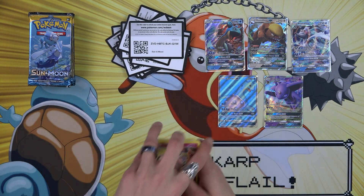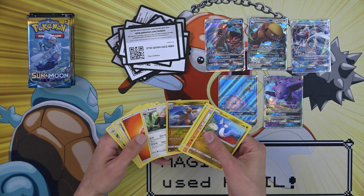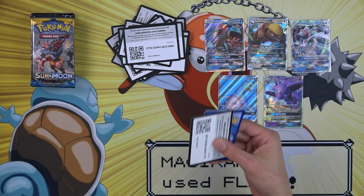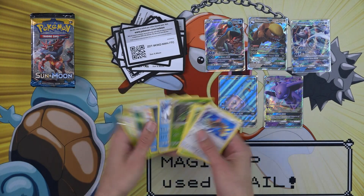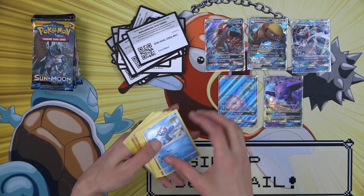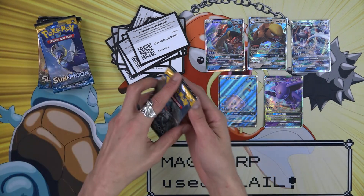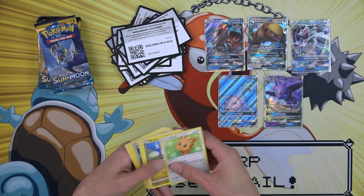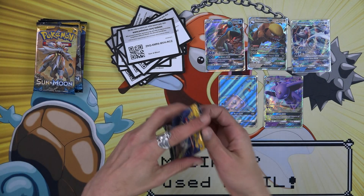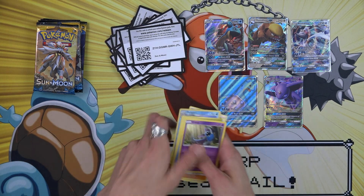These packs are not hitting. Incineroar and reverse holo Drowzee, Dratini and Stoutland — there's the whole finish of the rest of the chain — and Dragonite reverse holo. Don't tell me there's only one wild card in here. Serena, Crabominable — it looks like we might be hitting that row of just blah-ness. Parasect, Litten. Great Ball, Prima. With only this many packs left it looks like we are in fact only hitting one of the wild cards in this box.